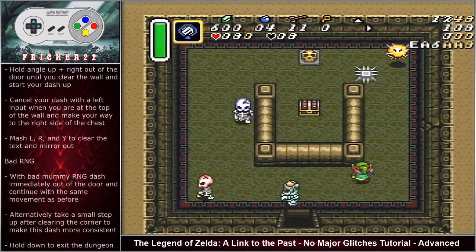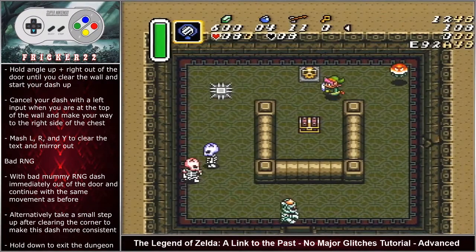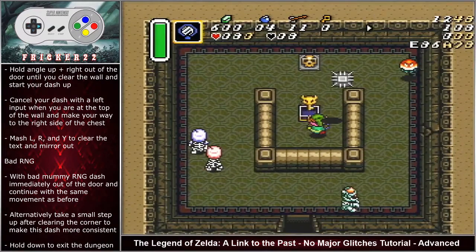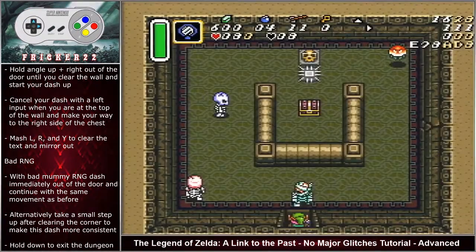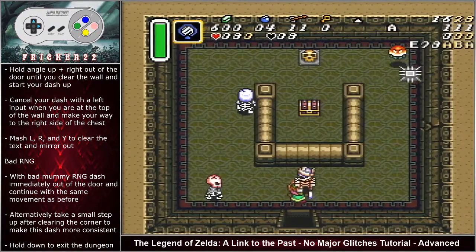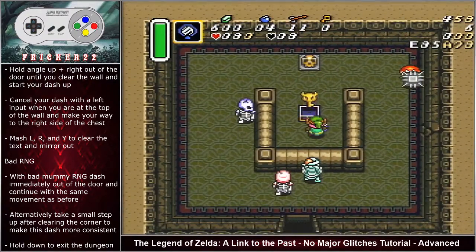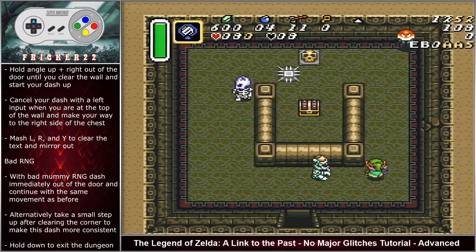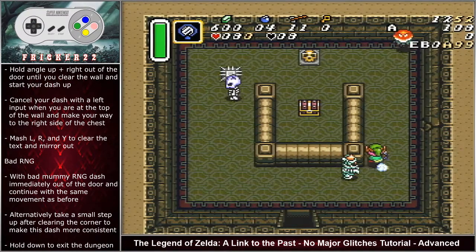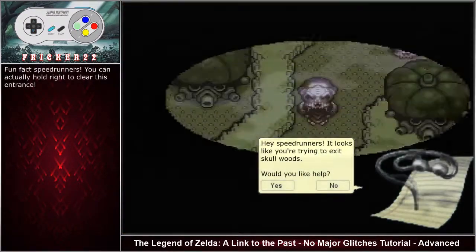Shoutouts to stuck mummy — he is a gem. Hold angle up right out of the door until you clear the wall and start your dash up. Cancel with a left input when at the top of the wall and make your way to the right side of the chest. Mash L, R, and Y to clear the text and mirror out. With bad RNG the mummy can be right in front of the doorway — dash immediately out of the door and continue the same movement. If you want to play it safe, once you clear the right side of the wall, take a quick step up before starting your dash to ensure you don't get hit. Hold down to exit the dungeon.